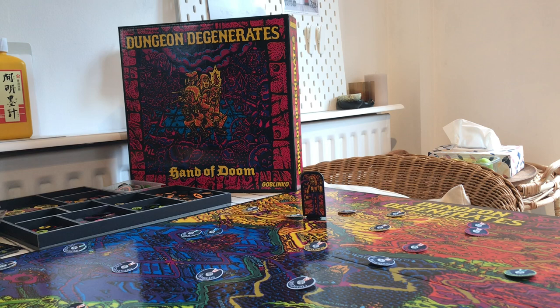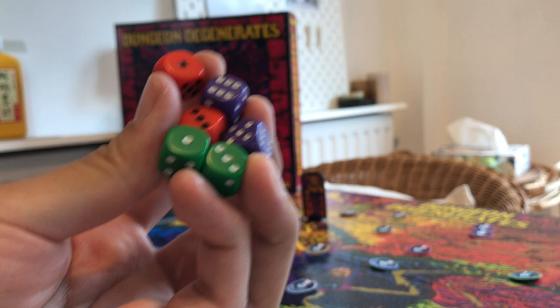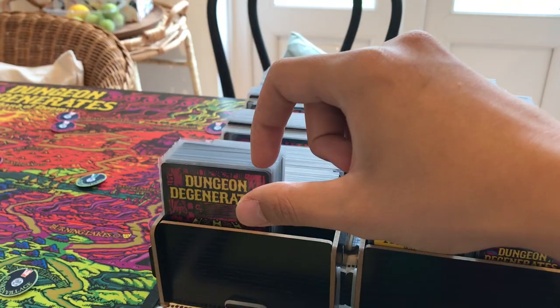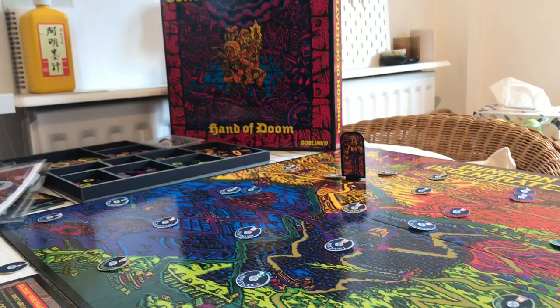For those of you who don't know what Dungeon Degenerate is, this is a Kickstarter game created by the company Goblinko, first released in 2017, designed by the owner of the company Sean Elberg and also by Eric Radley. This is a one to four players overland adventure co-op game that uses dice for combat and all checks, with an overland map and cards you draw to see what kind of adventure and loot you're going to get.